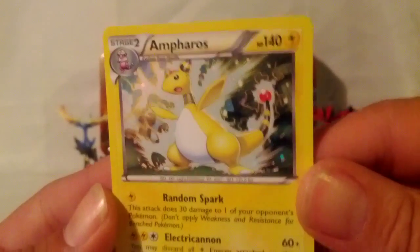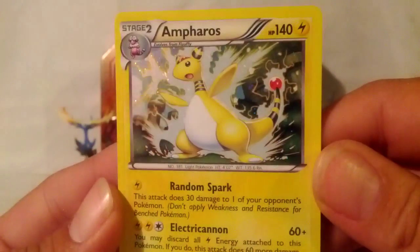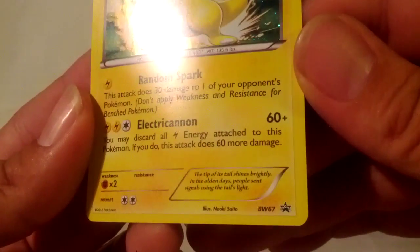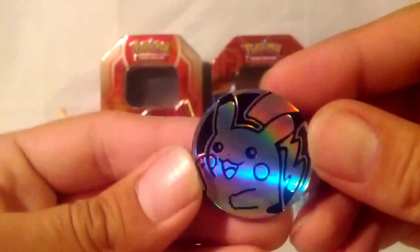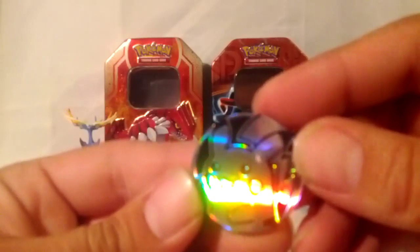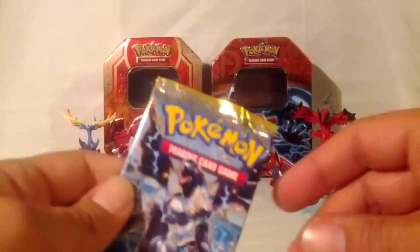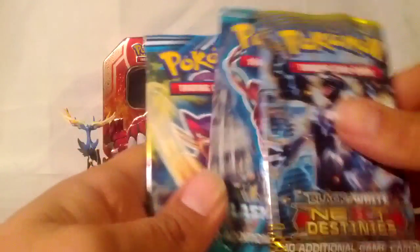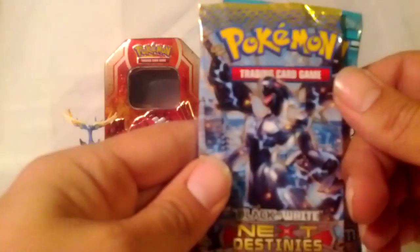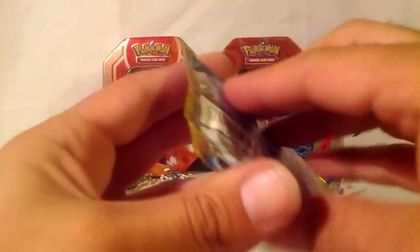Okay, first we'll take a look at the promo — there it is, it's got a cool little shiny effect to it. That one is a promo and we got a little Pikachu coin. We got like thousands of these. We got a Plasma Storm, Plasma Freeze, and an XY Destinies — go ahead and open up the XY Destinies.